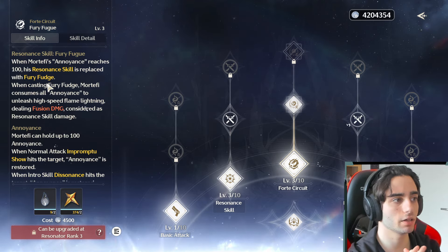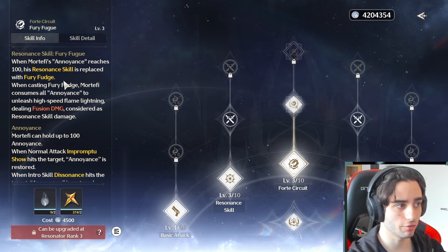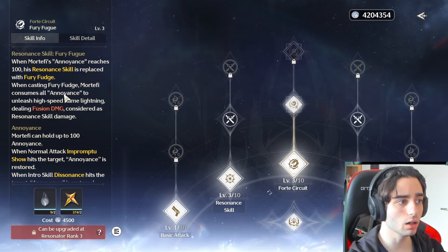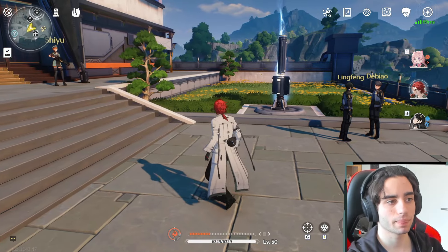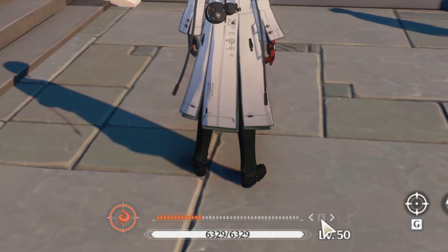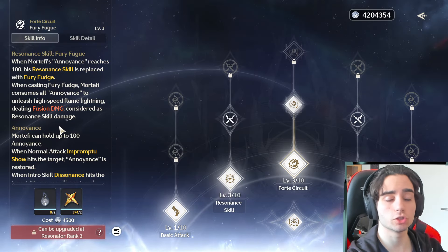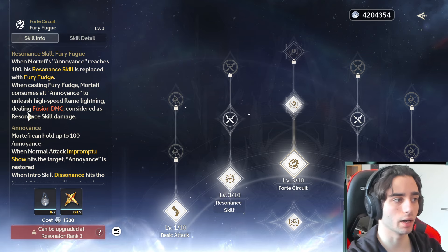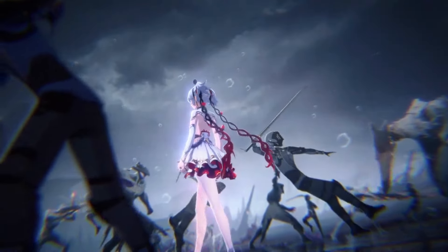His forte circuit resonant skill is called Fury Fugue. When Mortify's annoyance reaches 100, his resonant skill is replaced with Fury Fugue. When casting it, Mortify consumes all annoyance to unleash high-speed flame lightning, dealing fusion damage considered as resonant skill damage. So normally you cast your E and do damage. When this bar under here reaches 100%, you get an additional charge on your E — that's the Fury Fugue — it consumes all your annoyance. And with these two abilities, you can build up your ult really fast.